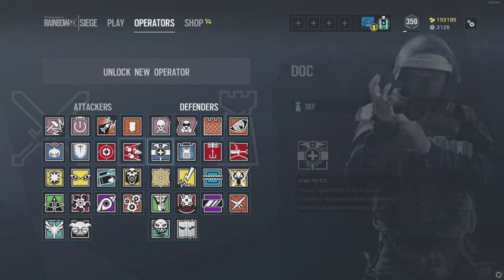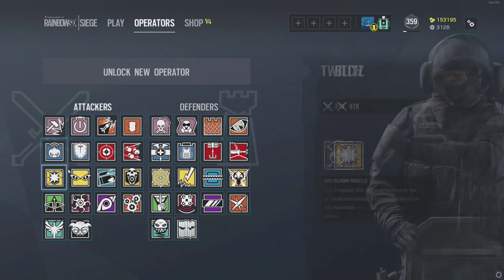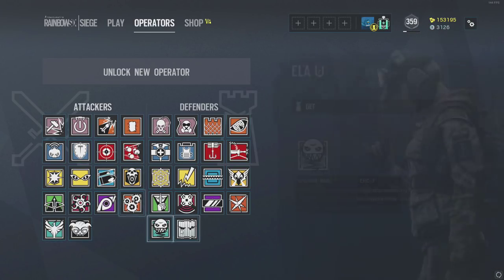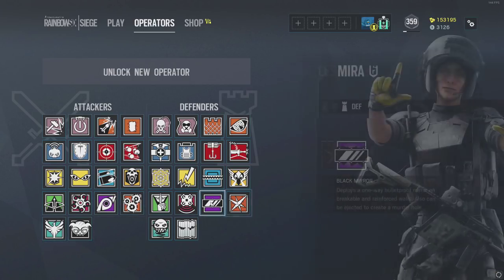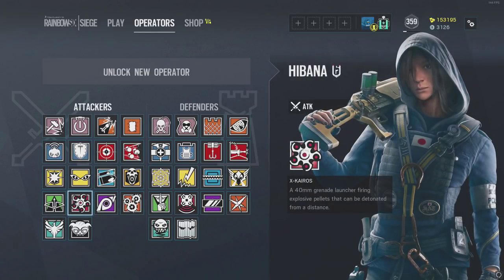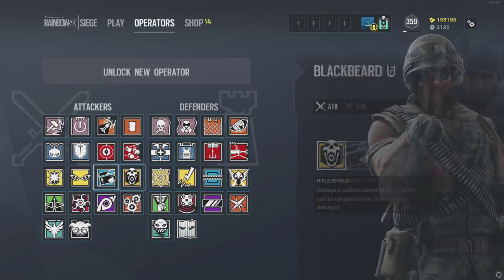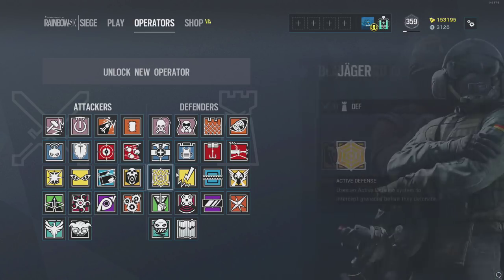Now DLC operators — the year one and year two operators shown here — no matter which edition of the game you buy, will cost 25,000 in-game currency each. Or, for the year one operators, you can purchase a package of Rainbow Six credits, which is premium currency bought with real money, and skip that progression for about $20 worth of credits.